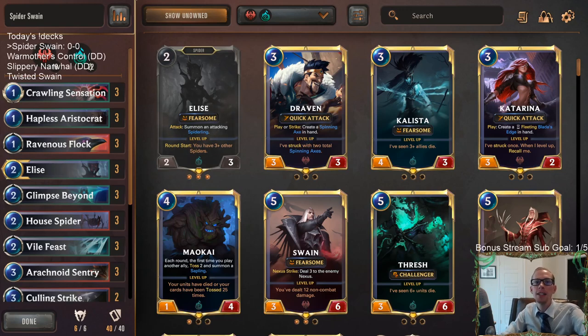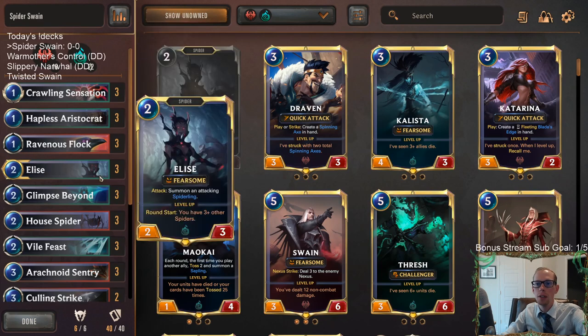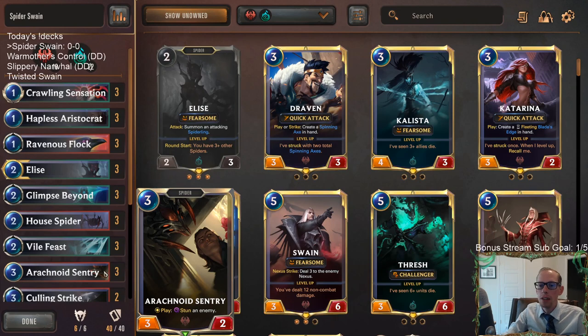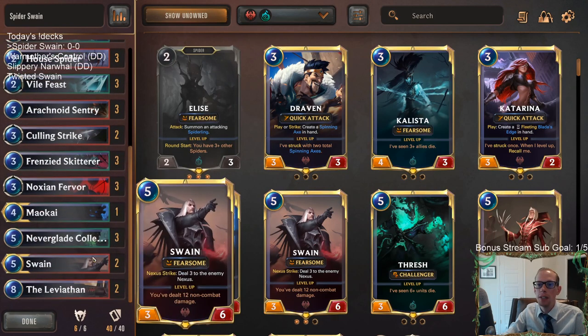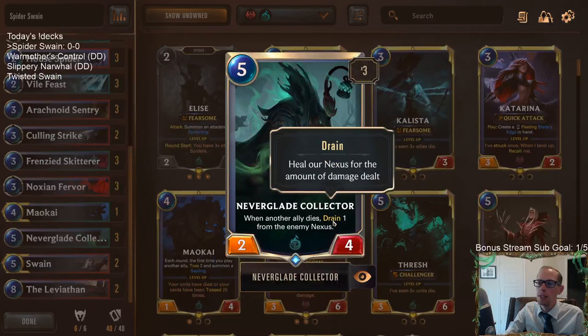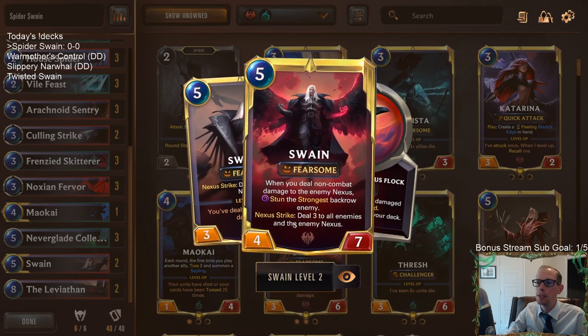Welcome everybody on Twitch and YouTube for some Spider Swain — our first deck of the day. This deck is going to go wide and get a lot of spiders, as you can tell by our three Crawling Sensations, along with our other spider makers: House Spiders, Vile Feast, and Elise. We're going to be an aggressive deck, going wide and putting pressure on the opponent. Neverglade Collector really helps because spiders are dying a lot — each time they die we drain our opponents, dealing one damage and leveling up Swain.